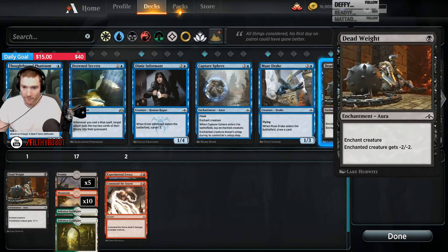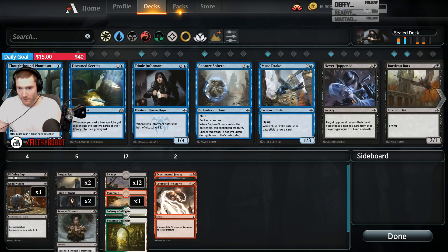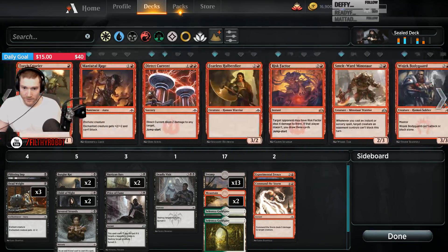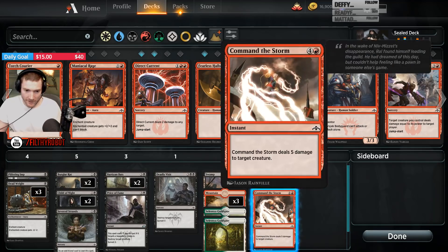I've never done a mill deck — it'd be fun to do that. God, we have so much Graveyard Matters stuff. Deadly Visit and Price of Fame — I'm not not playing those. There's a 0% chance I don't play Price of Fame in any deck I build with this.